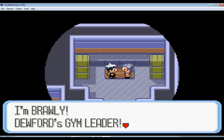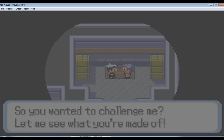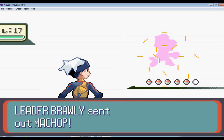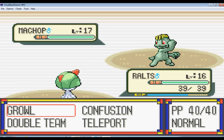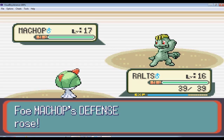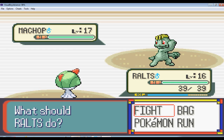Let's beat Brawly. He's got a level 17 Machop. I already have a good strategy that will handle his team. I believe I can actually beat Brawly using just Ralts, because I've done it before! Oh no — I didn't mean to use Growl. That was a complete mistake. Confusion! Yeah — that's not going to work well after accidentally lowering his attack with Growl.